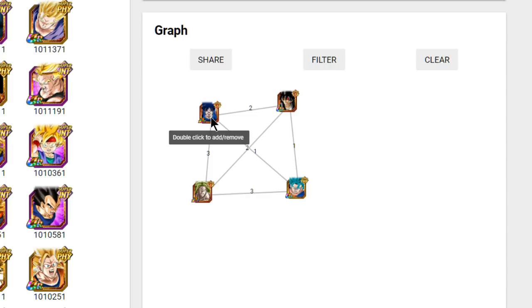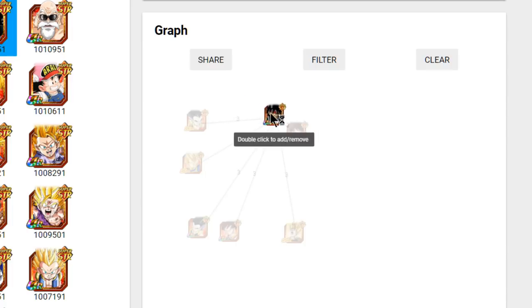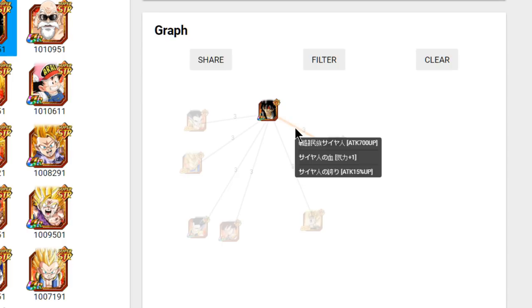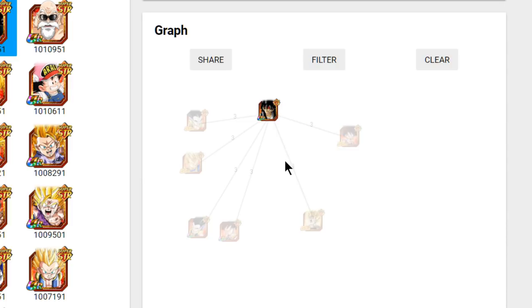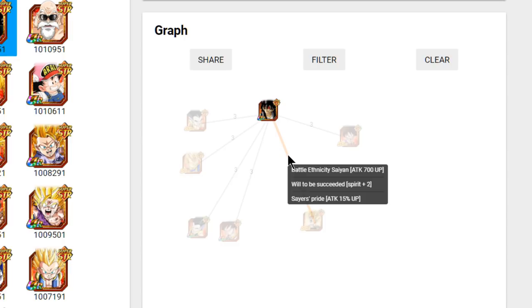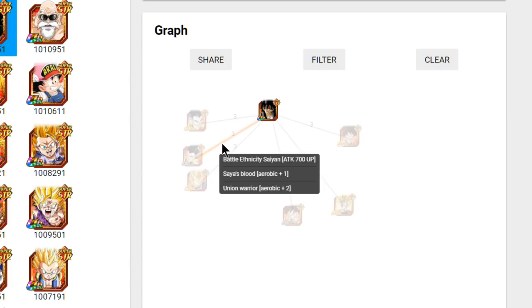No one's really going to have that LR Goku — maybe a few who've been playing since launch. Those are his three best linking leaders. For a mono Strength team, his best linking buddies include Fascia and similar Saiyan units. He has Battle Ethic, Saiyan Warrior Race, Saiyan Blood, and Saiyan Pride — Saiyan Pride is really good because not a lot of people have it. It's usually a couple of Vegetas and the OG Saiyans. Will to Be Succeeded is Family Ties, which is ki plus two.